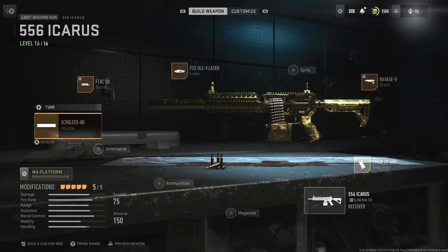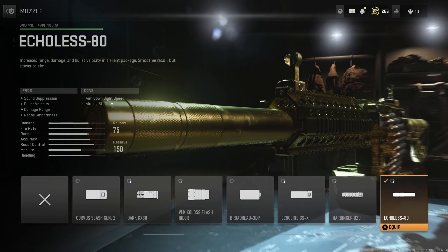Starting from the left going up to the top to the right bottom — I'm going to be starting with the Echoless 80. As you know, the Echoless 80 is a suppressor: not appearing on the minimap, bullet velocity, damage range, recoil smoothness. The cons are aiming down sight speed and aiming stability. Since the Icarus is so small, it doesn't really play like an LMG — it plays like an AR. I decided to go with the Echoless 80 for some extra damage, kind of building it like the Sakin where I was going speed and damage.